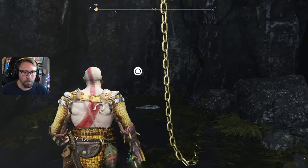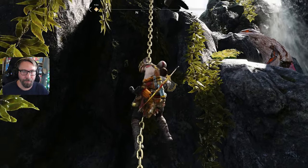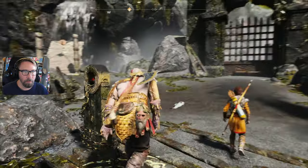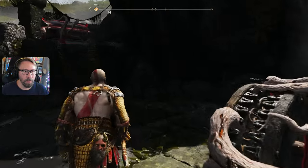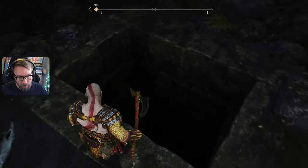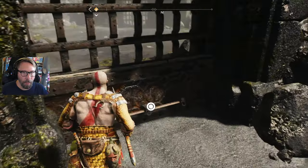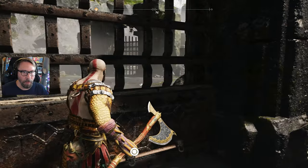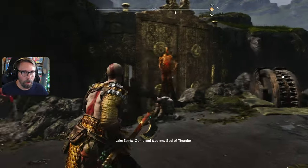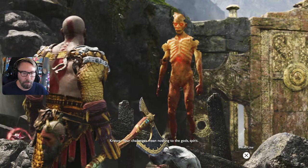On the golden chain — nice, interesting looking area. There's a chest down there, and something we can open but we'll probably get into a fight when we do. Another spirit! 'Your challenges mean nothing to the god of war.' 'Do not mock my pursuit of vengeance. Though my family devoted their lives to worshipping Thor, I've devoted mine to his downfall. I will start with that statue looming over my father's grave.'